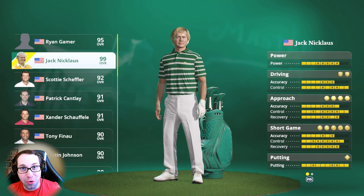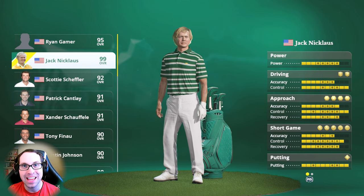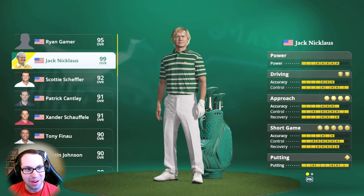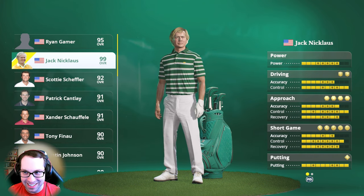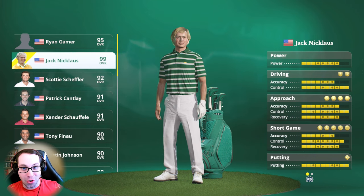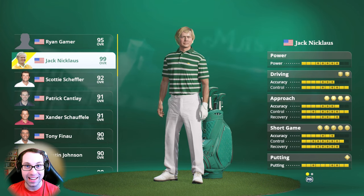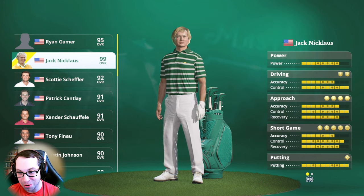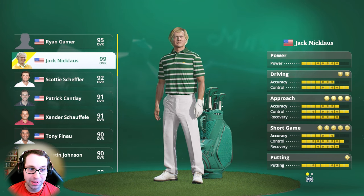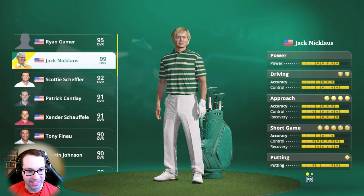Starting with the huge one — they added Jack Nicklaus as a playable pro in the game, the first legend added at 99 overall. You can see his stats on the right. You can play as him, you can play against him — that is so cool. I did go through and check the list, and Jack Nicklaus was the only playable legend or other playable pro added in the Season 11 update.